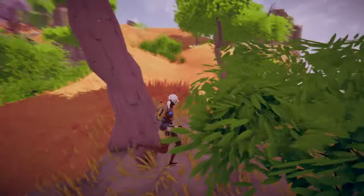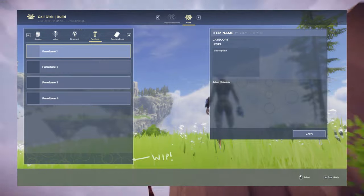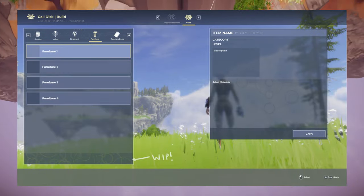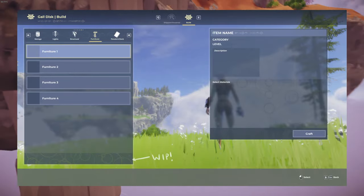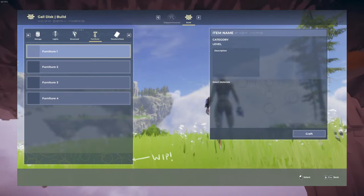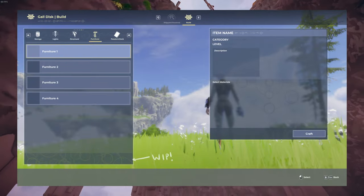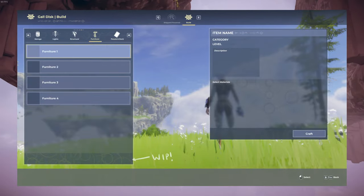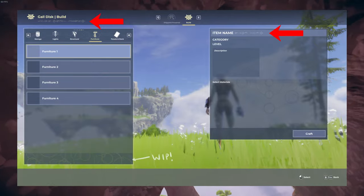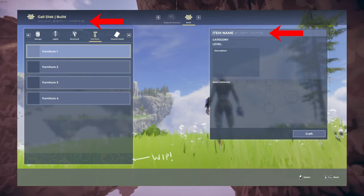The next set of content in relation to this is more UX elements that Ellen has been working on. In these different photos we can see the additions of formatting to different sections of the building menu, which show off a variety of different categories including storage, lights, structural, furniture, and the panels and deck — which have many placeholder item names but have their own additional sections for the name, category level, and description of those items. The associated Gaul script looks pretty cool as a nice little subtext to all the different names on the menu interface.